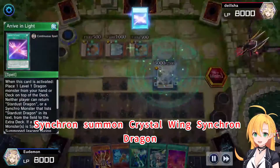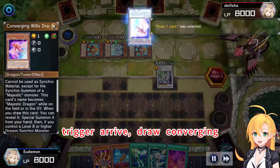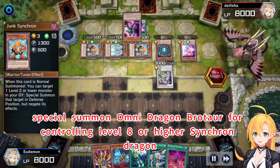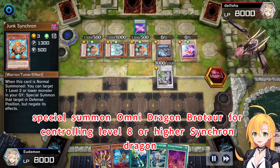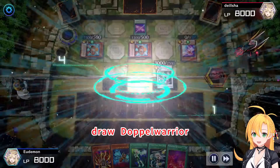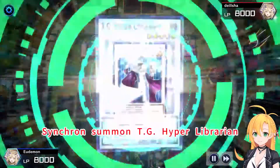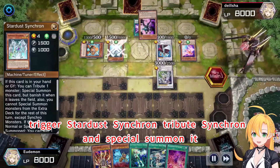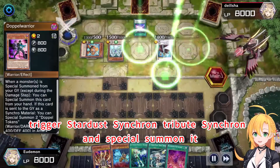Synchro Summon Crystal Wing Synchro Dragon. Trigger Arrive, draw Converging, Special Summon. Special Summon Only Dragon Bro Tor for controlling level 8 or higher Synchro Dragon. Draw Dark Warrior. Synchro Summon TG Hyper Librarian. Trigger Stardust Synchron, tribute Synchron and Special Summon.